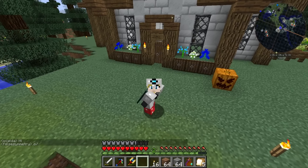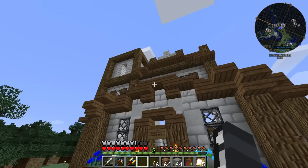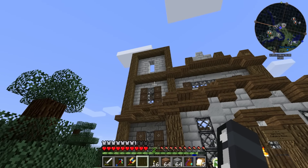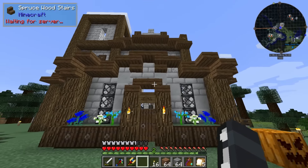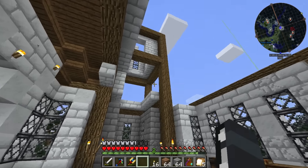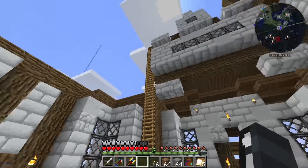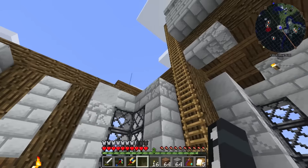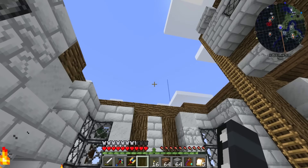Hello everybody and welcome back to a brand new episode of Hermit Pack with me, Full Super Train. Today we are right in front of our house - I did a little bit of work off camera and it is starting to come together at least at the front. The back still just has a beautiful view of the sky, but we'll do that here and there - maybe next episode we'll finish this thing off.